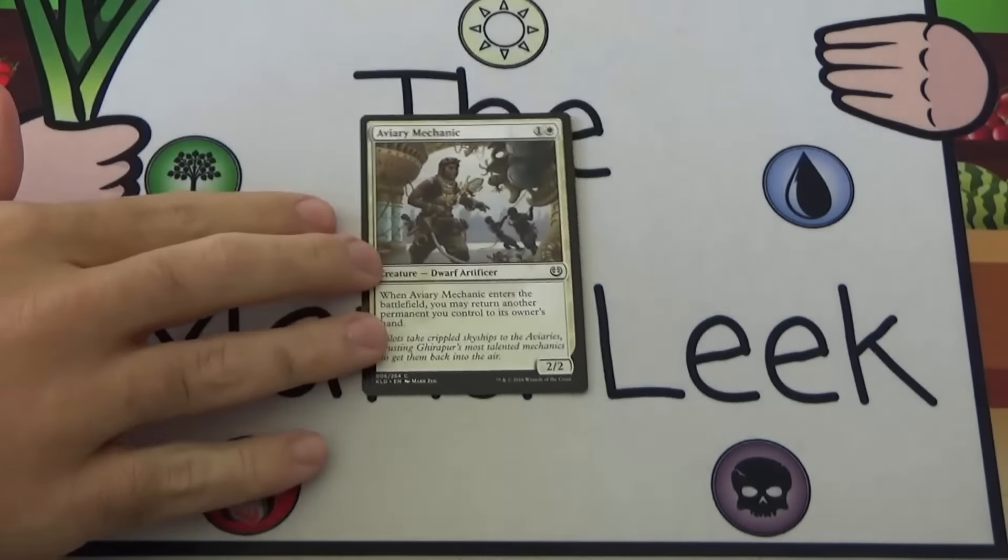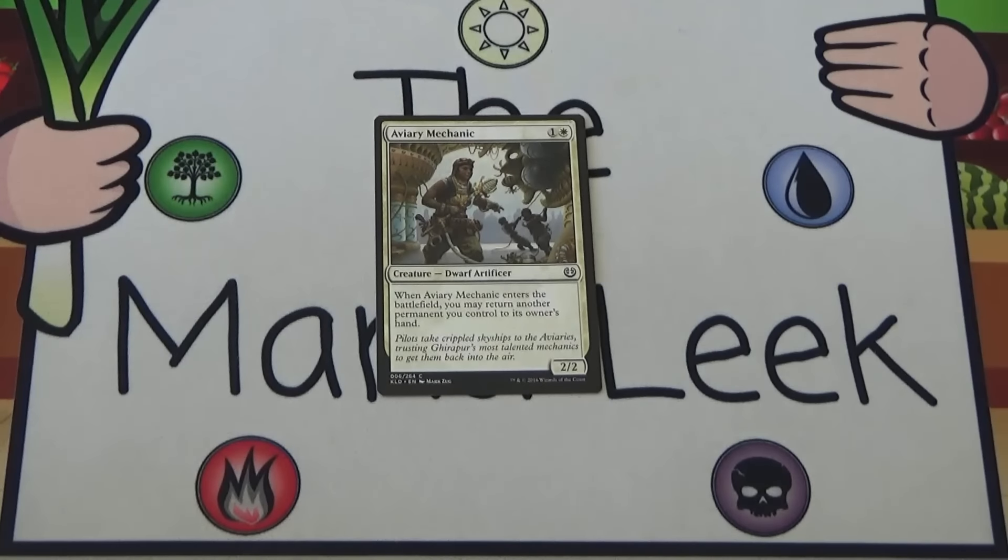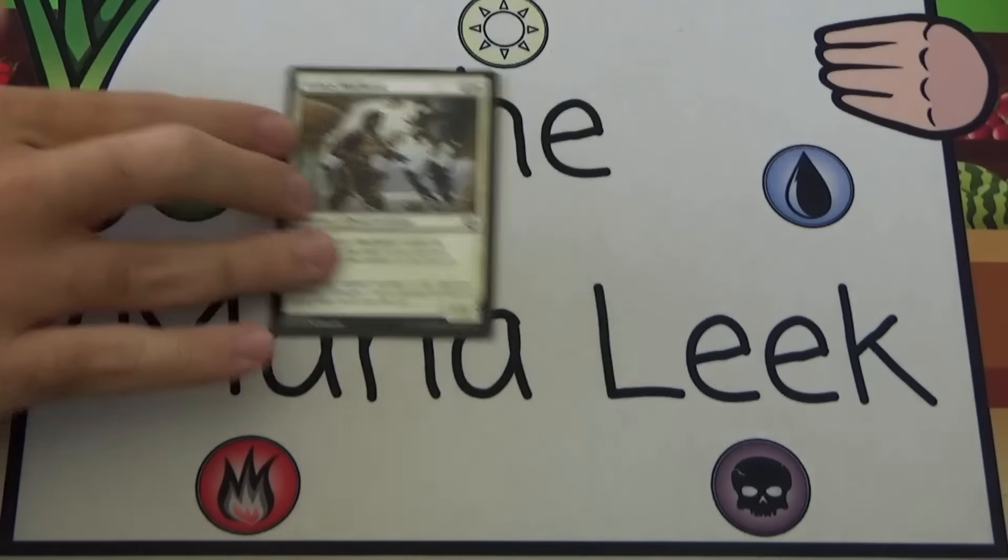Up first we have Aviary Mechanic. Aviary Mechanic is one and a white for a creature Dwarf Artificer at common, a 2/2, and when Aviary Mechanic enters the battlefield you may return another permanent you control to its owner's hand. Very solid card. I'd play this 100% of the time because it is a 2/2 for 2 with pure upside. You don't have to use the effect if there's no reason to, but getting extra ETB effects or even getting a land re-dropped and untapped if you're missing a land drop — very solid. Never a first pick, though. There's no pack where I can imagine actually first picking that.